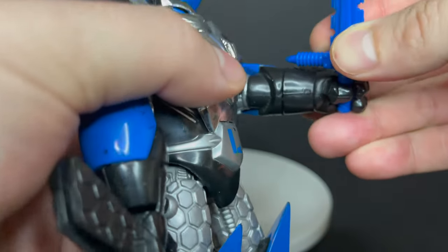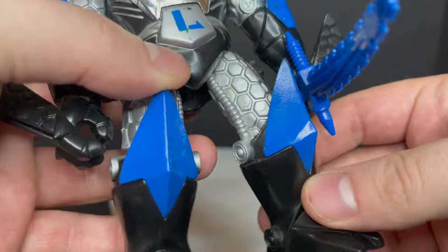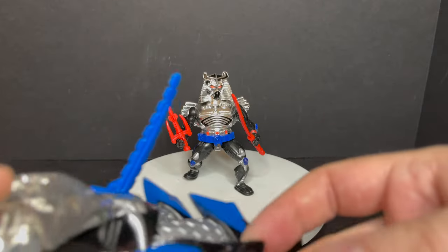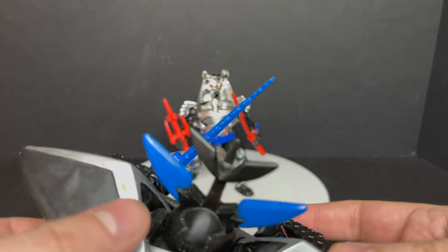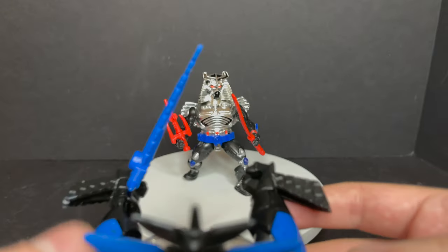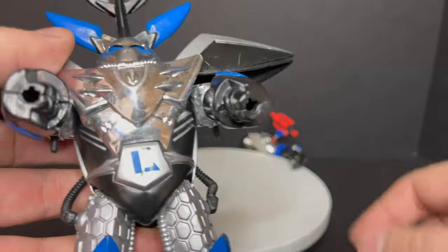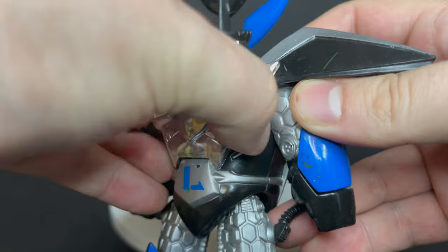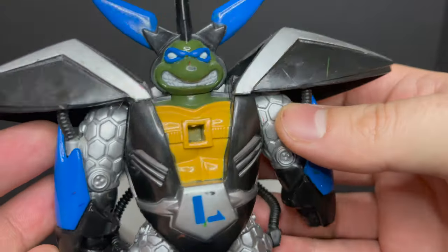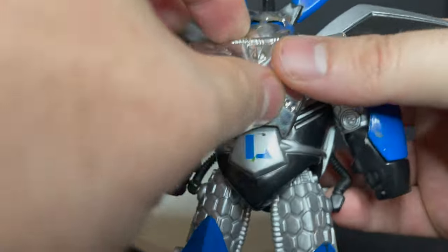He holds his cyber katana. Each of them only comes with one weapon — one sai, one nunchuck, one katana, except Donnie who has the bow staff. Let's set up chrome dome — cyber chrome dome — and position his fists. I'm going to shoot the fist with the weapon first. That didn't work. Let's try the other one — boom, there you go. You could take out old chrome dome. Sometimes these old spring launchers don't work so well anymore.